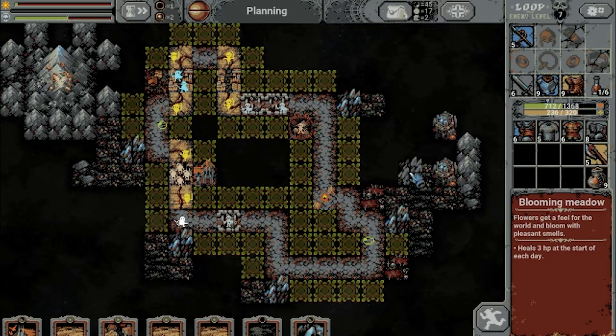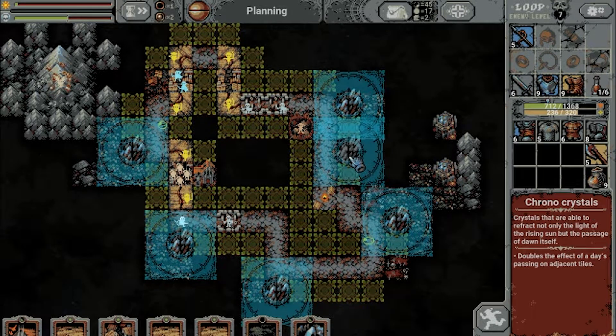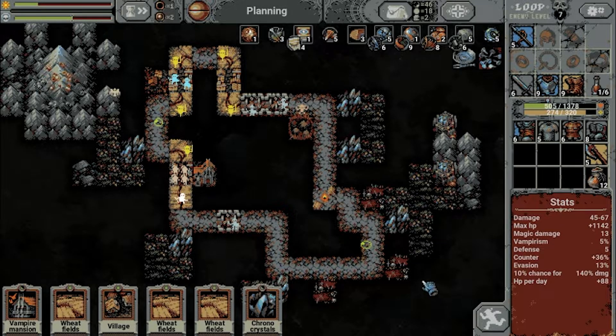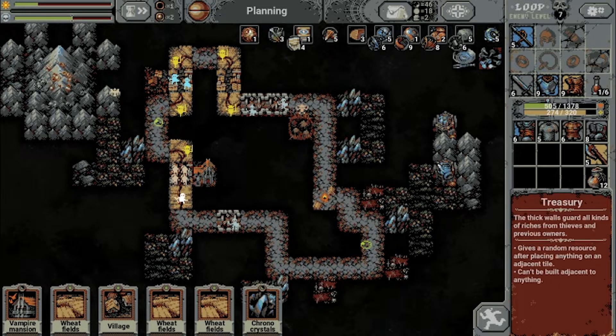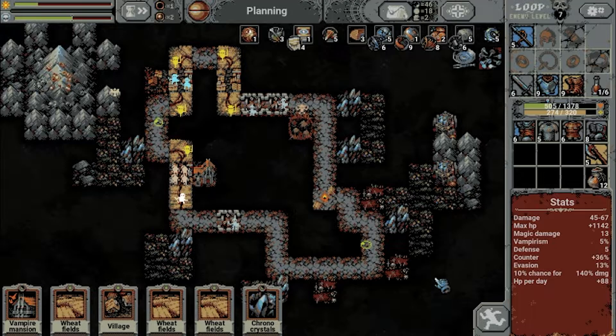So many Chrono Crystals. What do we want to do here? Just give them some more room for placing meadows maybe. Big fight awaits — is my counter of 36% high enough to deal enough damage to this group quickly enough that we don't get killed at 500 hit points? I think we're actually going to die here.